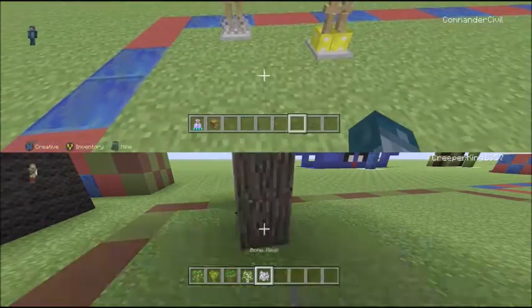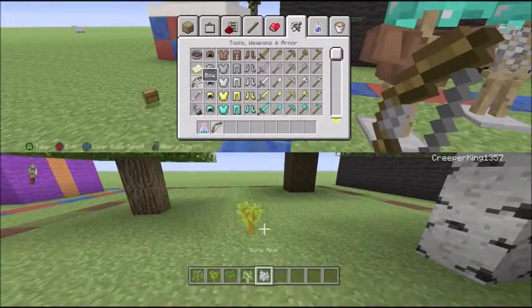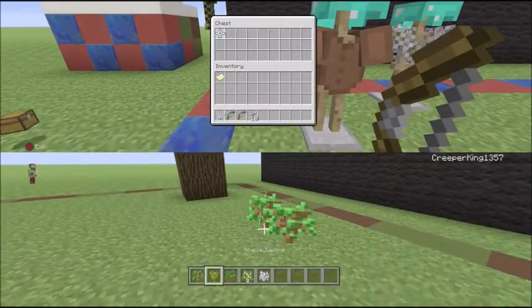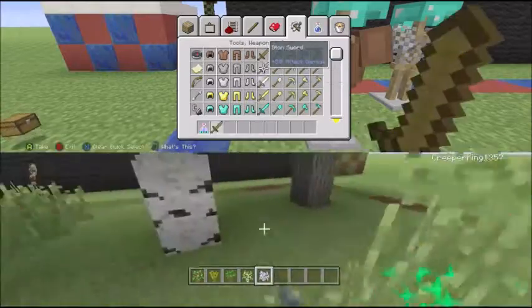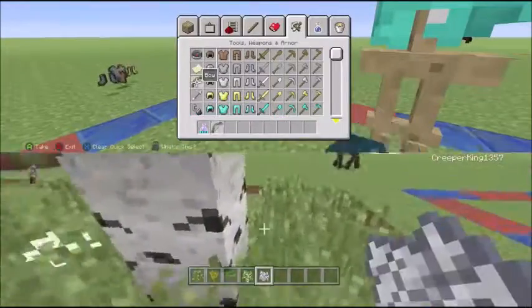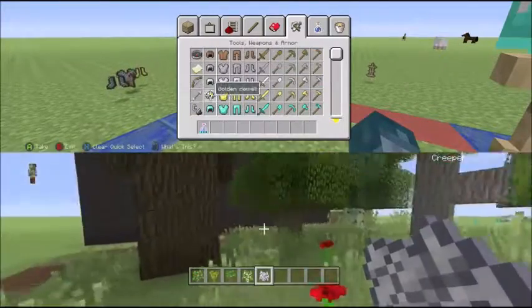Trees are usually essential to Hunger Games maps because they provide cover and an ominous sense — you don't know what your opponent is going to be doing. First we're going to fill up these chests with some bows, arrows, maybe a little bit of spare armor, and a couple of swords for sure. Potions I'll probably put in spare chests around the map.